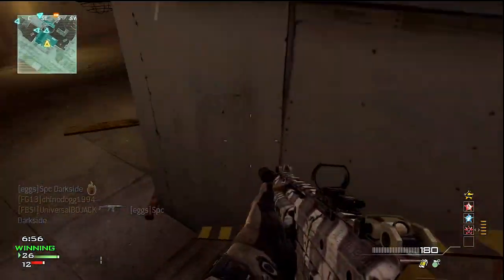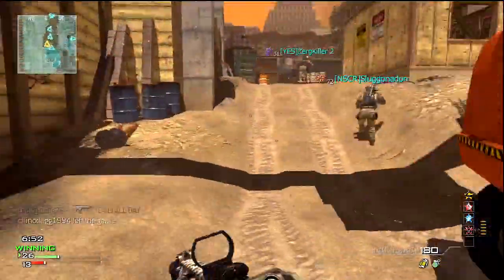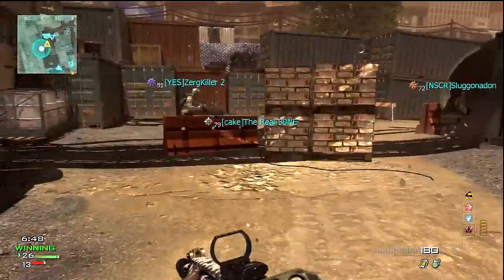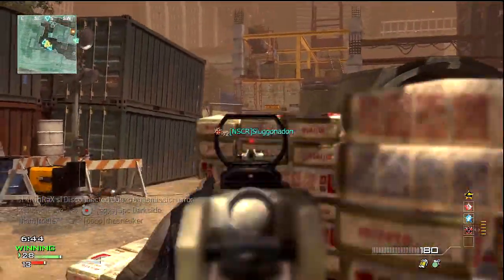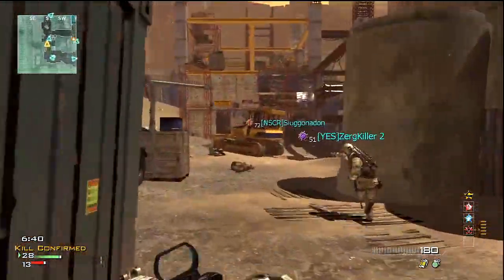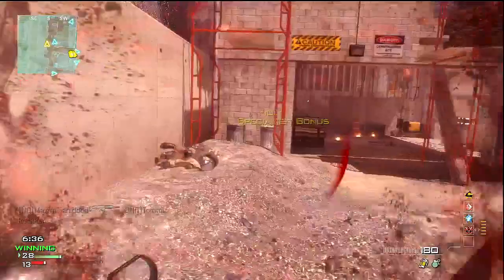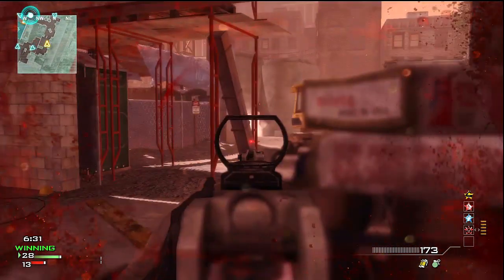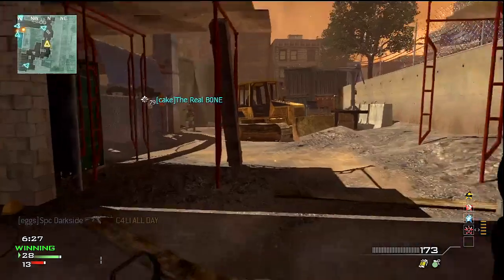I'm running the perimeter now, taking the route back to where I was before. My team is all over here right now. And this spot right here where you jump off — I don't think that is a head glitch, but it definitely is very good. I think the top part of your head is showing, so it actually might be a head glitch. It's just a really good spot on the map. I get hit and I do have Blast Shield, so that thing must have blown up right next to me. I recover my health and get back into the action.